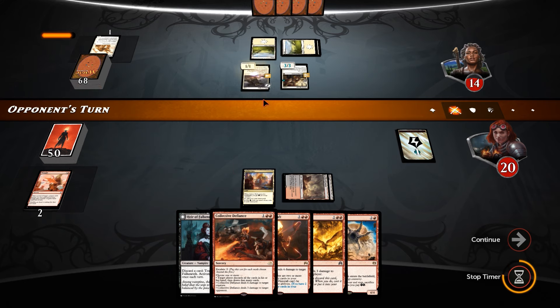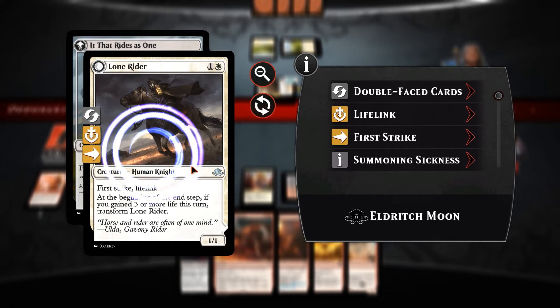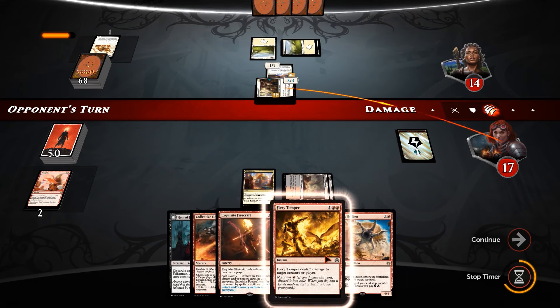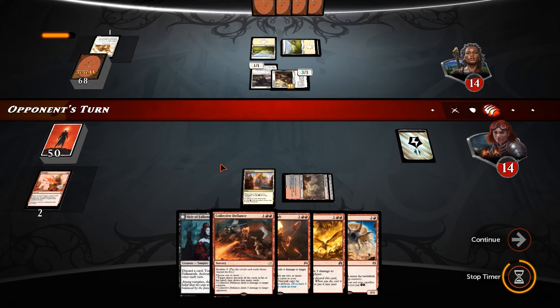Lone Rider for our opponent — first strike, lifelink. He needs to gain 3 or more life and he can transform it into a horrible thing. So we don't want that. If we do want to use Collective Defiance, we're going to have to use our energy unless we draw into something nice.